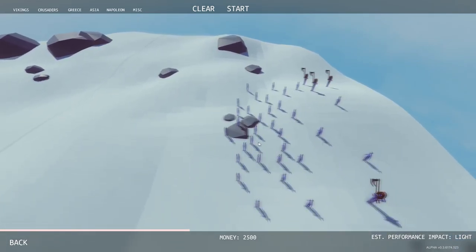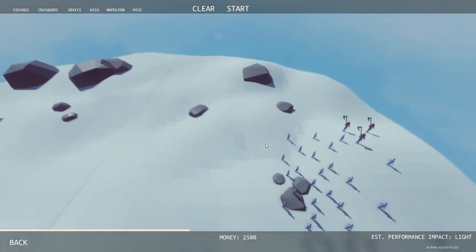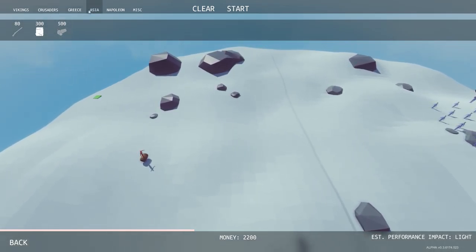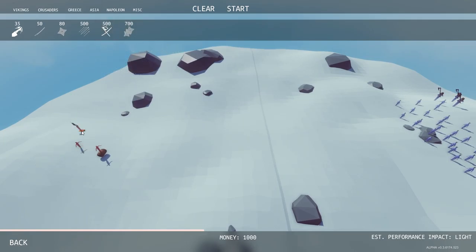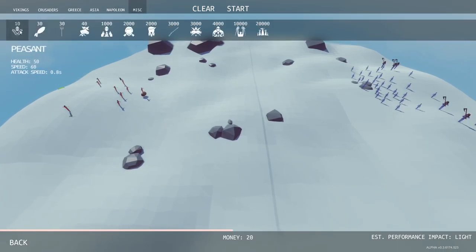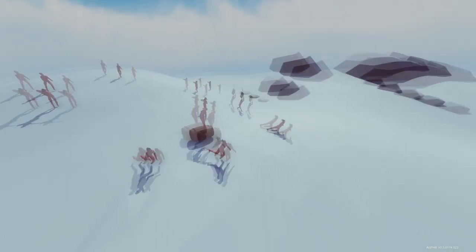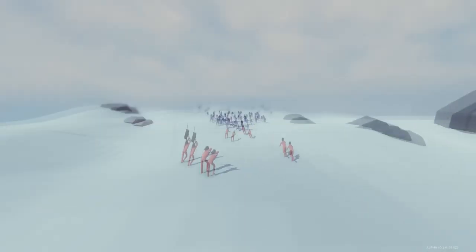Now we have some axemen and some headbutters - those headbutters can be deadly as I've seen before. We're gonna put our barrel in there and they will swarm, so we need our ninja master and samurai master. Let's get two ninja masters and some samurais - oh no, they're gonna burn. The rest can be ninjas and more samurai. We have 20 more so we'll get two generals to lead this charge. Go barrel - I didn't know you were that slow!